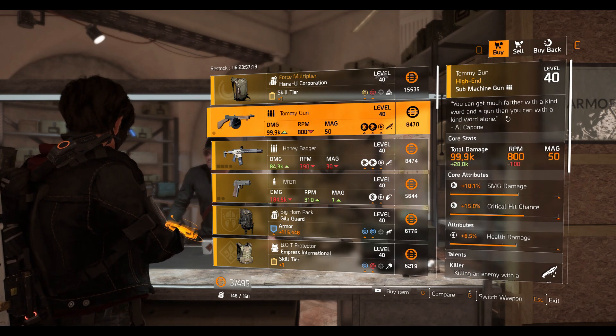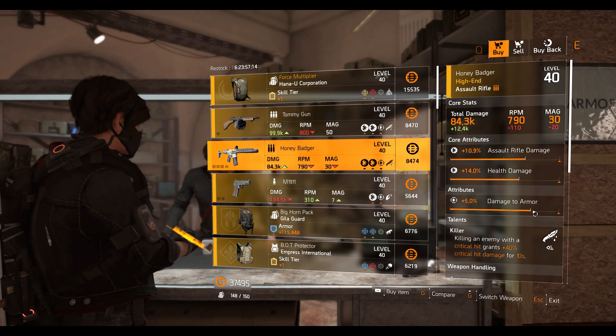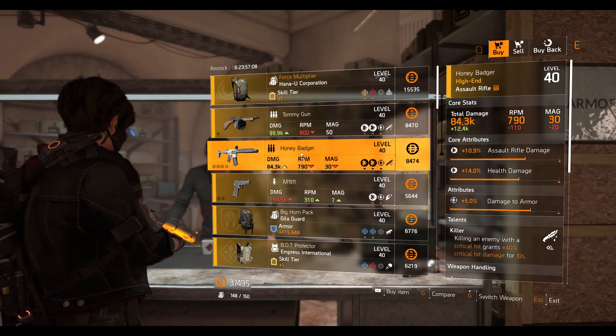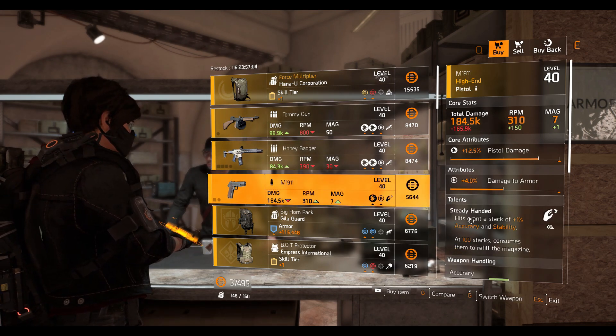Next we have the Honey Badger assault rifle with Killer talent again. We have 5% damage to armor, 14% health damage, and 10.9% assault rifle damage — pretty decent AR you can try out. Next we have the M1911 pistol with Steady Handed talent and 4% damage to armor, 12.5% pistol damage.